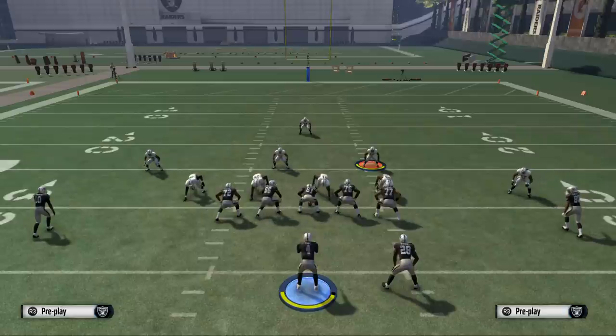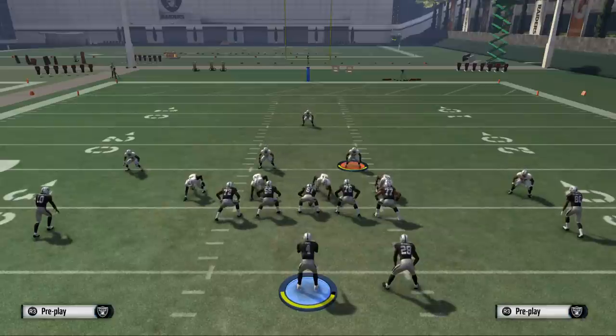Baseline: shift your line to the right, crash your line to the left, and then globally re-blitz your LOS outside linebacker — and you're going to get some nice gap pressure at the quarterback.